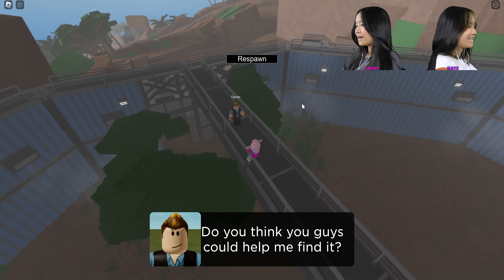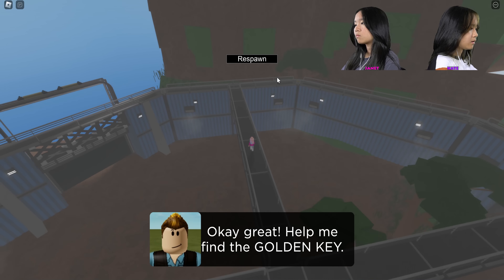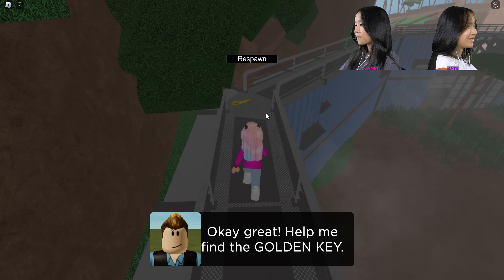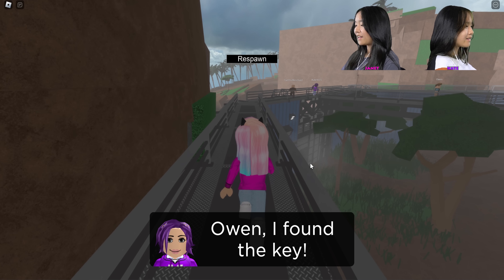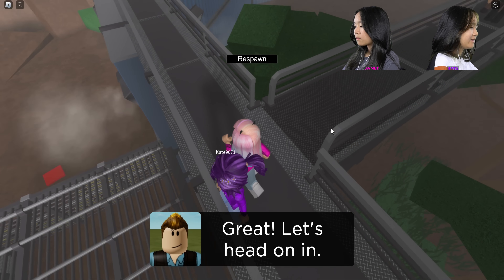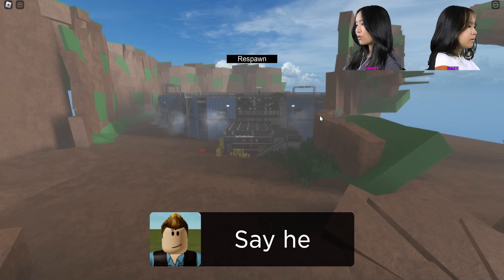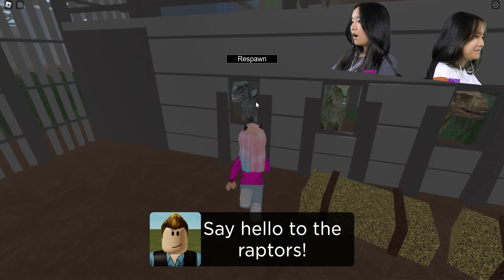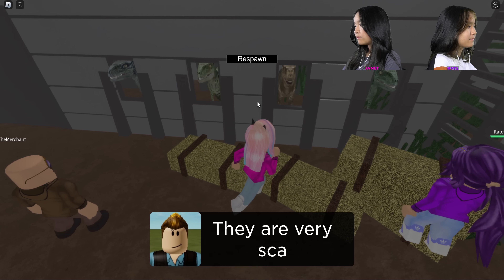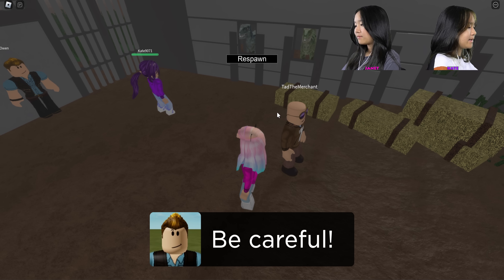Do you guys think you could help me find it? I found it — it's right here! Owen, I found the key. You can see Owen down there on the ground. Oh, don't touch the raptors — I got bit! There's Blue! I'll guess the names — Blue, Delta, Charlie, and Echo. They're very scary.